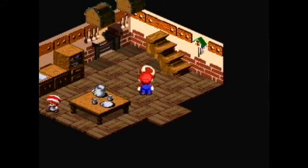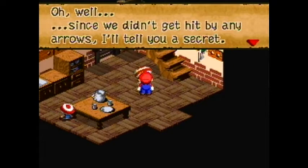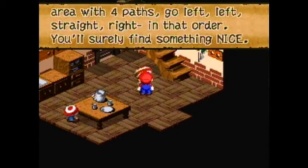One thing I forgot to do is talk to this guy. Since we didn't get hit by arrows, I'll tell you a secret: enter the forest. When you hit an area with four paths, go left, left, straight, right in that order. You'll surely find something nice. So let's take that guy's advice.